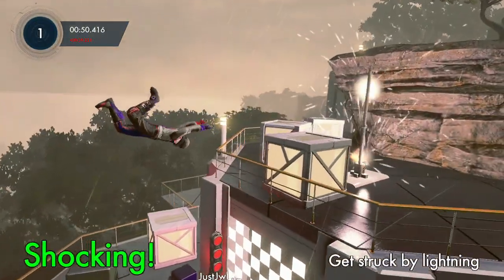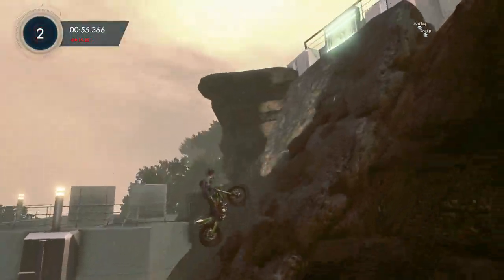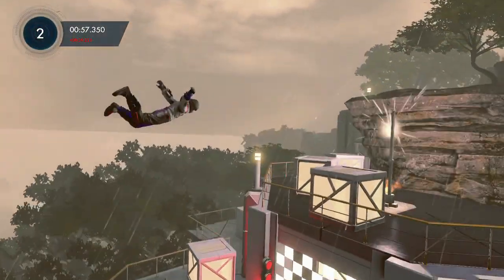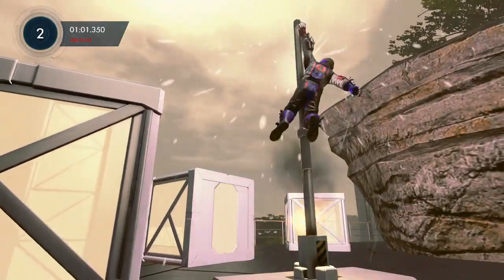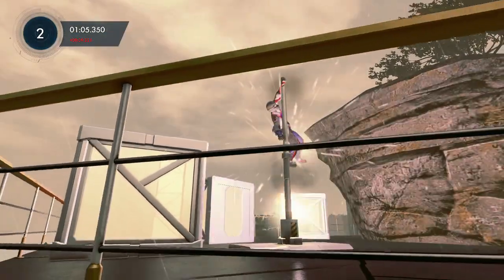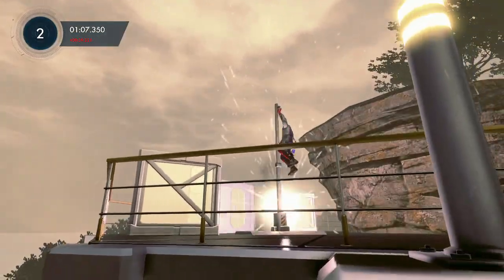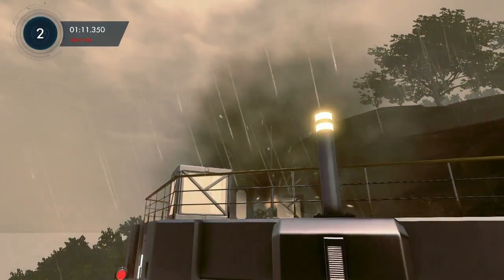This is Shocking. What you gotta do is grab onto that lightning rod right there — it's at the very end of the track. All you gotta do is hit Bail, hold down Bail so you grab onto it, and grab! That's much easier than Full Throttle 3. It's gonna do this little cutscene where the dude's getting shocked, and the camera will pan out. Faults really don't matter for this one — just get on and grab it.